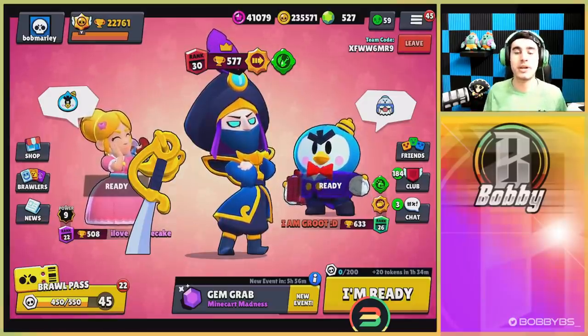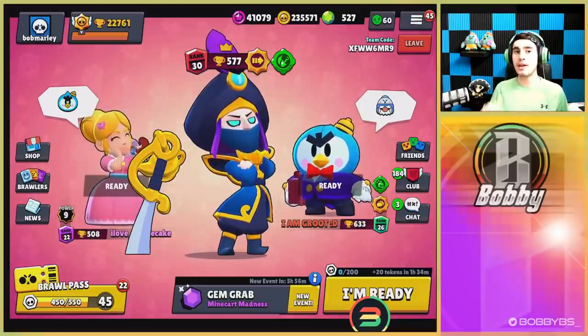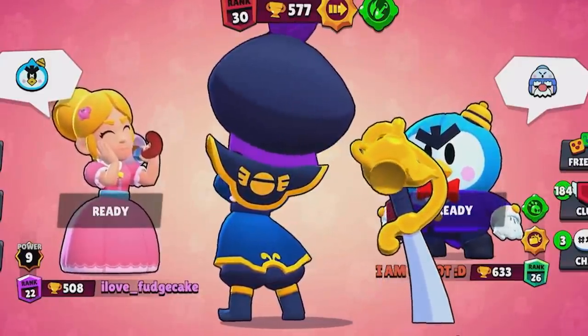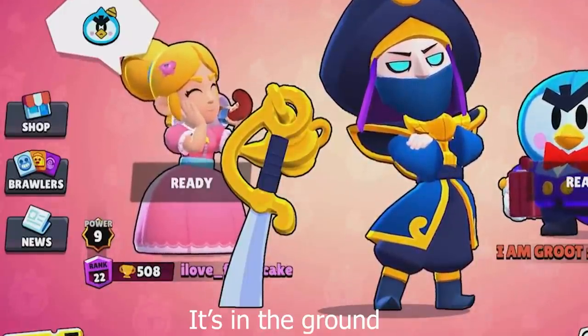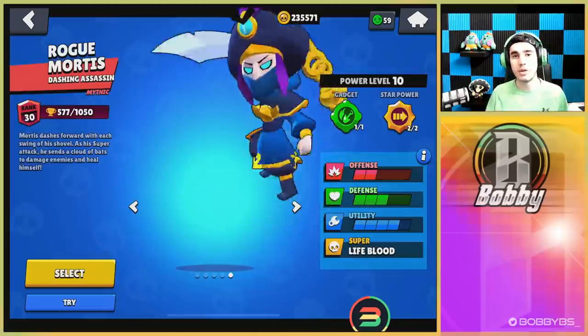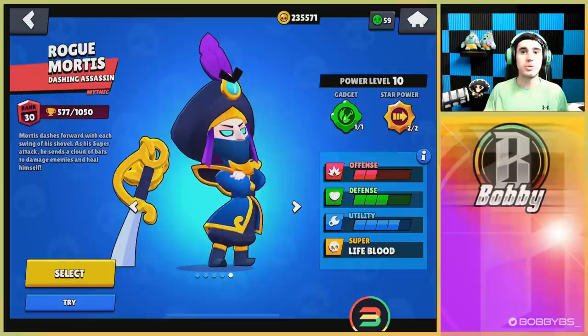What's going on guys, Bobby here, and today we're back with another video. We're gonna be showing off the brand new skin Rogue Mortis, and this thing looks so cool. His arms are crossed — I don't really get how he's standing — but it's a really cool skin with some really cool animations when you win and lose.